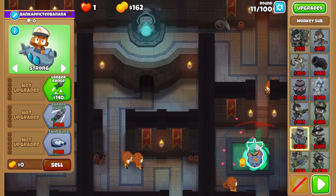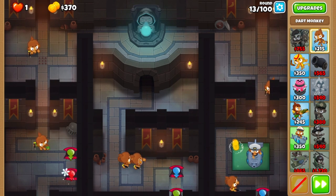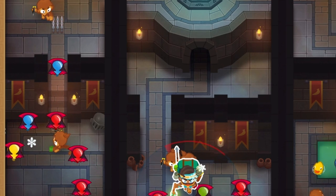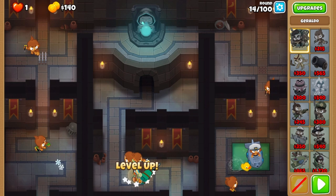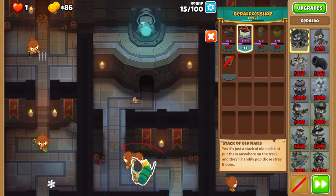After round 11, place the sub in the pool and put it on strong, and switch the dart below it to strong as well. Smash round 13. Then on round 14, you'll activate the left trap on the second wave of yellow balloons, and then quickly place Geraldo. If you miss it, no biggie, but it's a little bit of XP for the moustache himself. Place some spikes on the top of the left lane before round 15.